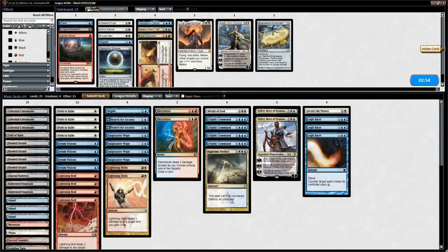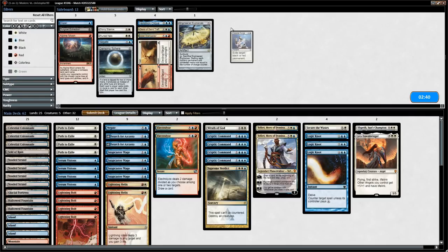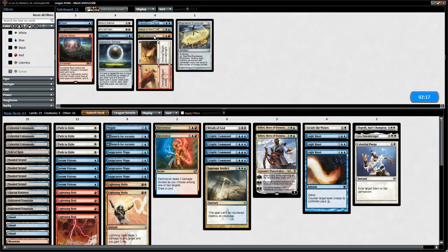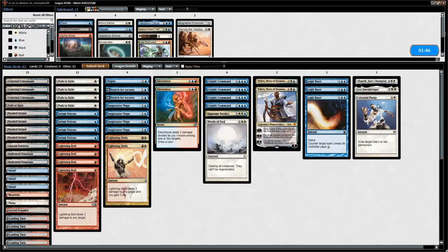Game two against Naya. We sideboard: Elspeth, Sun's Champion, Lyra Dawnbringer, and Geist of Saint Traft come in for a Secure the Wastes and two Cryptic Commands, which are weak against Loxodon Smiter and Voice of Resurgence. We keep the one Negate for Domri but cut the second. The updated hand isn't great—first interaction on turn three with Electrolyze is too slow—so we mulligan.